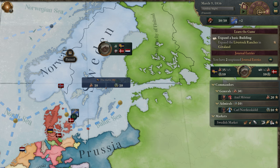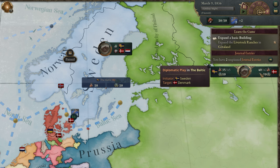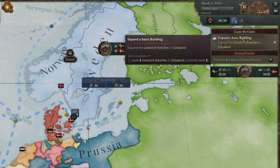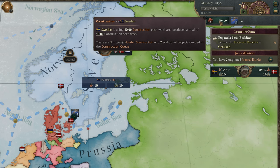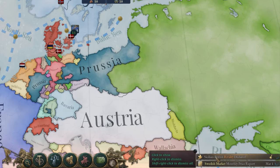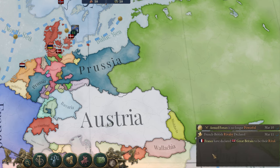And finally, we get to the right-hand side of the screen. As mentioned before, you have the outliner, which can contain a variety of different information based on what you choose to pin. You'll also have any conflicts you're involved in pinned here, so you can keep an eye on how they're going. You can pin journal entries to monitor your progress on missions, view your construction queue, and finally, you have the date and time controls. At the bottom right, you also have a rolling list of recent world events, which will keep you informed on what's going on in your world and country.